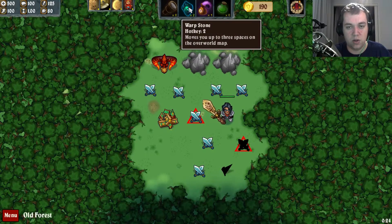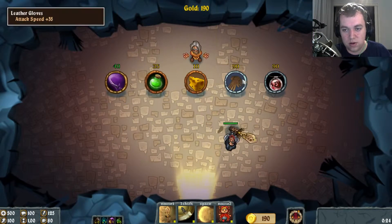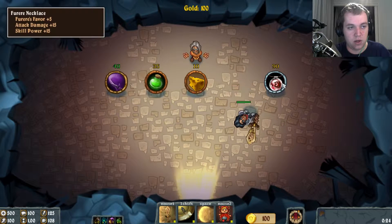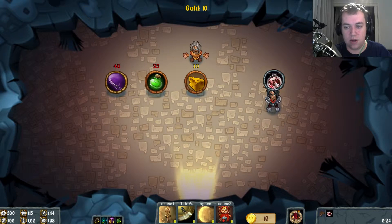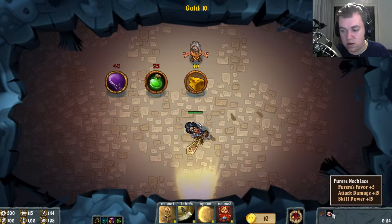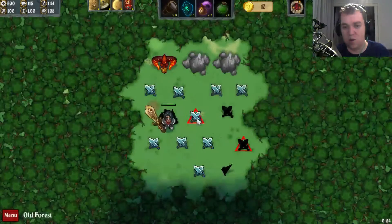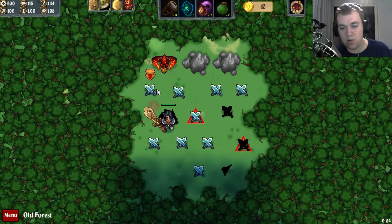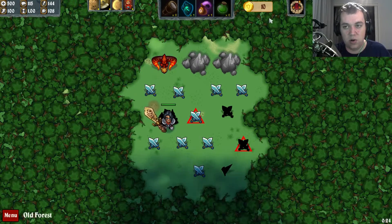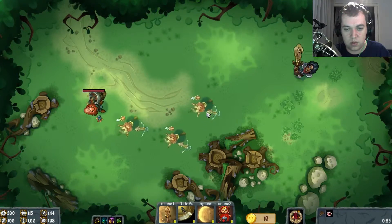I'm going to use the warpstone here and go down. Then we can buy some gloves for the attack speed, and Farrier's necklace which gives more attack damage, and favor. Favor is basically a big thing because you can win the affection of gods — there are several of them — and if you do you get a special blessing.